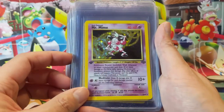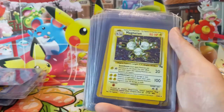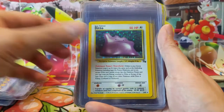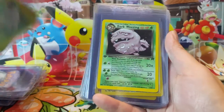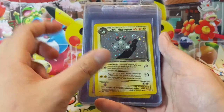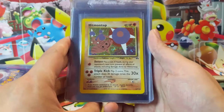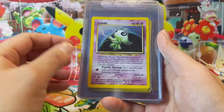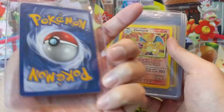Mr. Mime First Edition this time, Wigglytuff — though I think I see a significant scratch there; not sure if that's on the perfect fit or on the card. Moving on to Fossil, we got a Magneton. These are all cards currently not part of our submission — if you see one and think I have to send that in, let me know in a comment. Moving on to some Rocket cards: Weezing, First Edition Muk, First Edition Weezing, another Magneton. We definitely want to get those graded. Some more Gym cards, Blaine's Charizards.